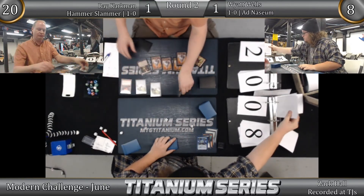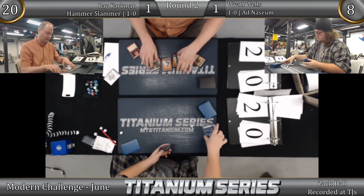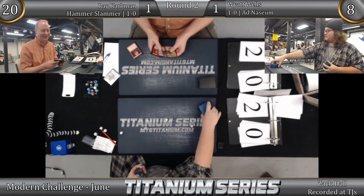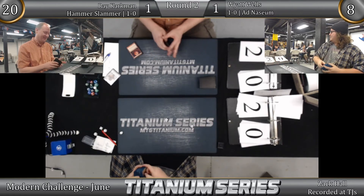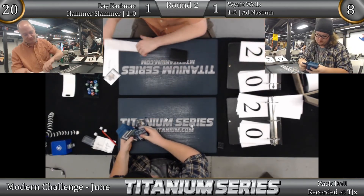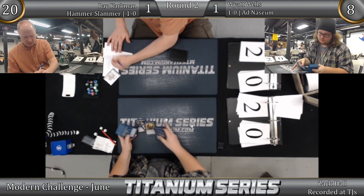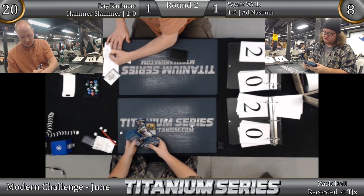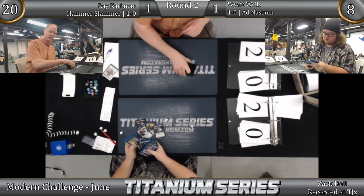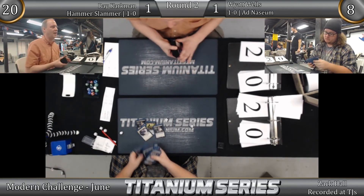The prison strategy prevails. Ray Karkman moves to 2-0. I love it. Blood Moon, Chalice, Ensnaring Bridge — I have to build this deck, this is amazing. Ray, you're my hero. I mean, who plays Siege Gang Commander in Modern? What kind of crazy man plays Siege Gang and wins with it? This crazy man. Ray Karkman moves on to 2-0 with five more rounds of Swiss today.